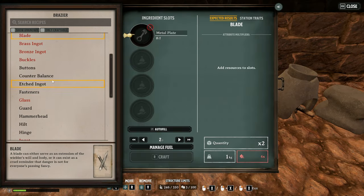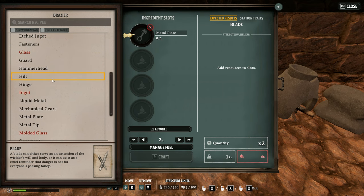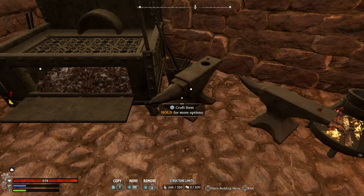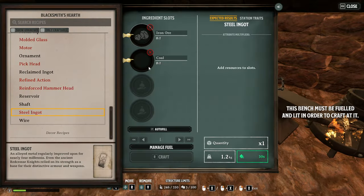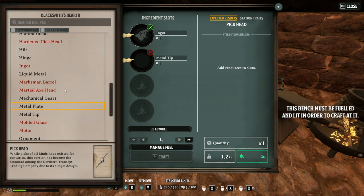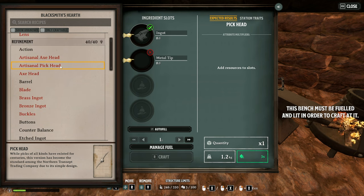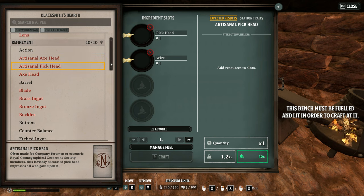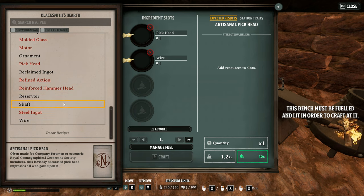Also to note: people have been asking about steel. You don't actually get a chance to make steel until you get the third and final blacksmith's hearth. Steel goods are made from iron and coal. Once you start making better pickaxes, some of them will ask for a pickhead — you'll see different ones like the artisanal pickhead. These are specifically for certain pickaxes, so don't put all your resources into these at first, as they're usually for a level above what you're currently aiming to make.